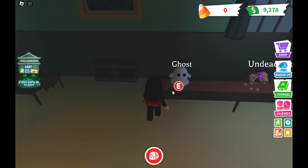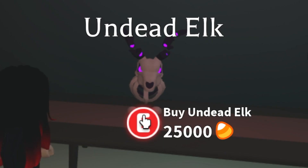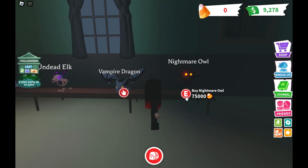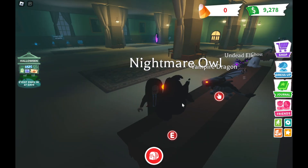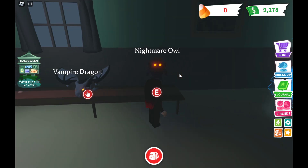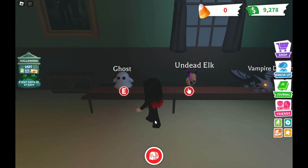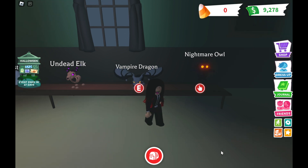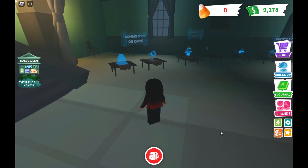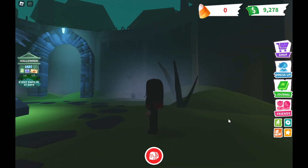Ghost is a pet — I didn't know that — 3500 candies. Undead elk, vampire dragon, vampire is my favorite. Nightmare owl is a hideous bird I have never seen in my life. Vampire dragon requires Robux, so I'd have to go for the candy ones. The most expensive one is 75,000 candies — that's a lot to get nightmare owl. These Halloween items will be available for a week or two or three weeks.